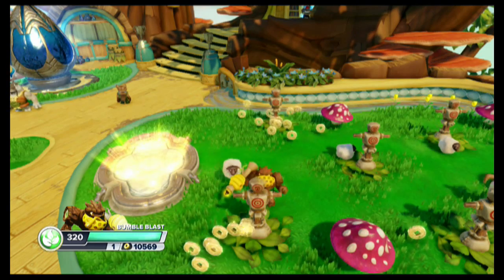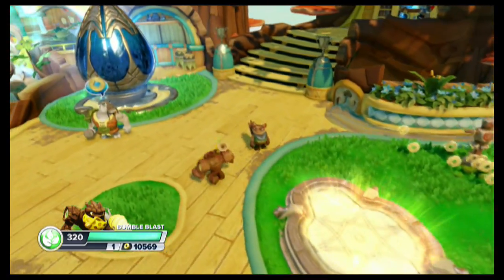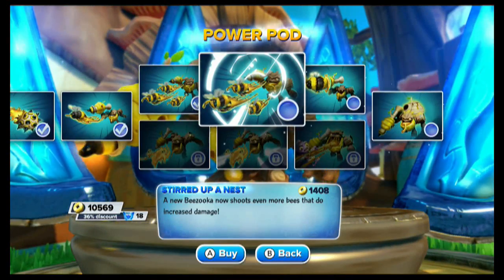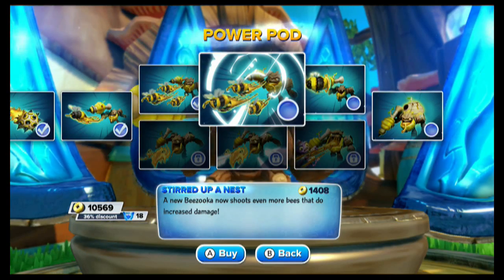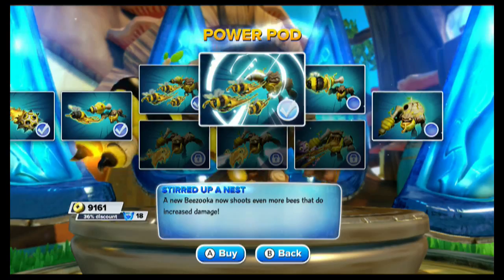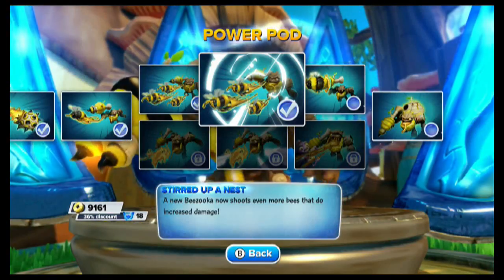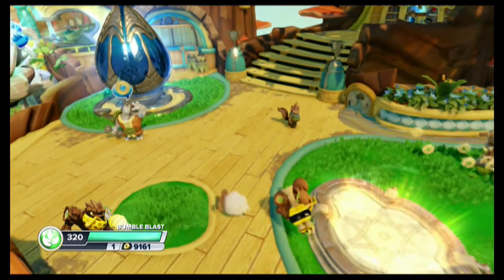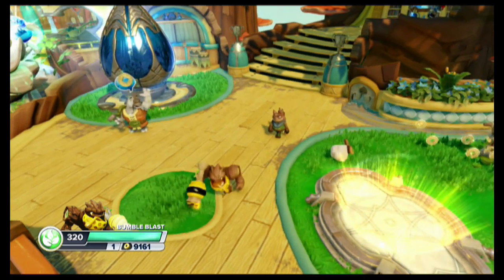I think that'll work for you. Very tough to get accurate counts on that, but you get the general idea — we got a general ballpark figure. Stir Up a Nest costs 1,408. A new Beezooka now shoots even more bees that do increased damage. I don't quite understand this one — I don't know how many bees it's going to be since you hold it down and press that button.